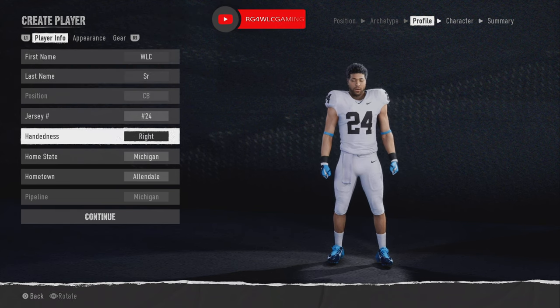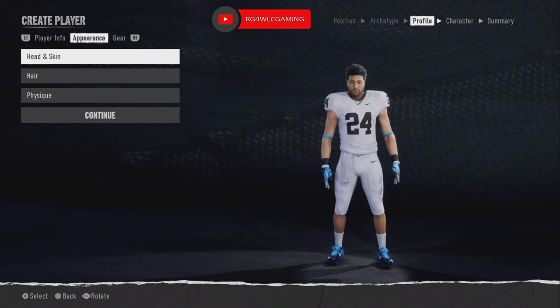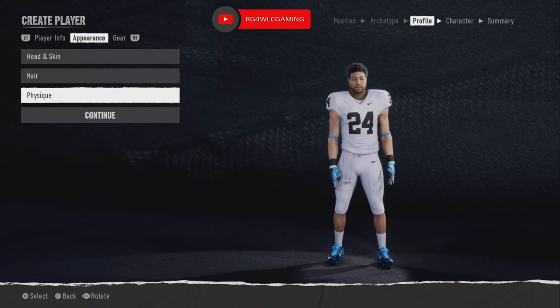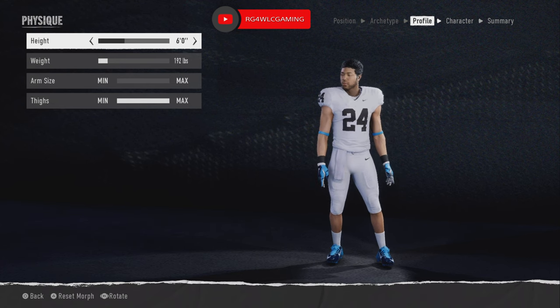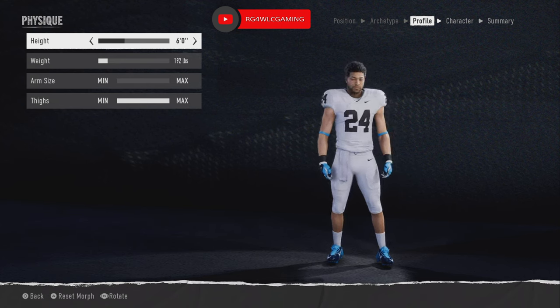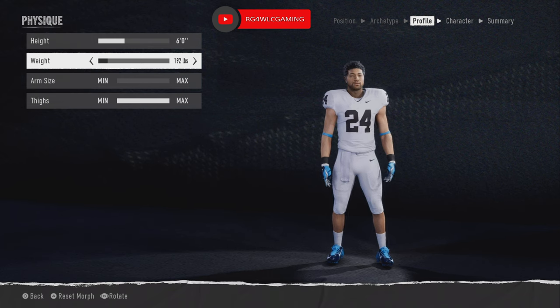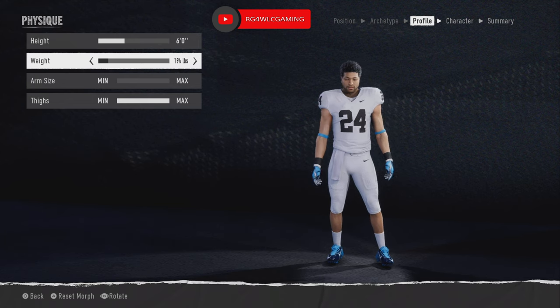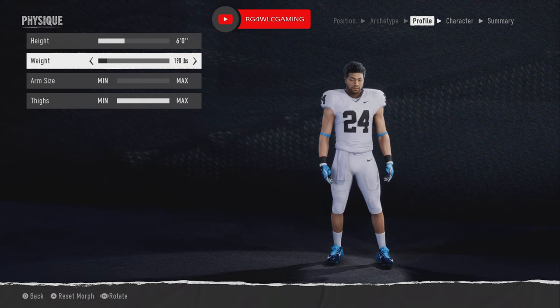Once we get here I'm just going to change my name for YouTube. Then hit R1 to go over to Appearance and down to Physique. This plays a major part. I do all my cornerbacks at six foot — I even go six-one — but I personally make mine six foot out the gate. For weight I leave it at 192. The weight matters because if your guy is too heavy, like if you're six foot and weigh 198 or 199, that's going to slow you down — you'll move sluggish in the game. So trim it down to around 192; 191 or 190 is fine too.